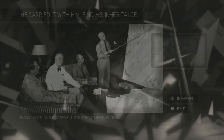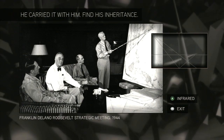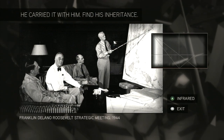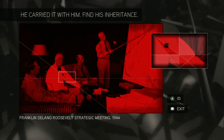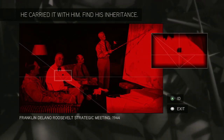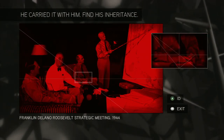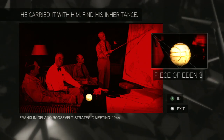Let's see what kind of puzzle we're faced with this time. He carried it with him. Find his inheritance. Franklin Delano Roosevelt, Strategic Meeting, 1944. What? Infrared. He carried it with him. I'm looking for an apple thing again, right? Because it was always... Is it, is it this? I did it! Ha ha! I am the best!